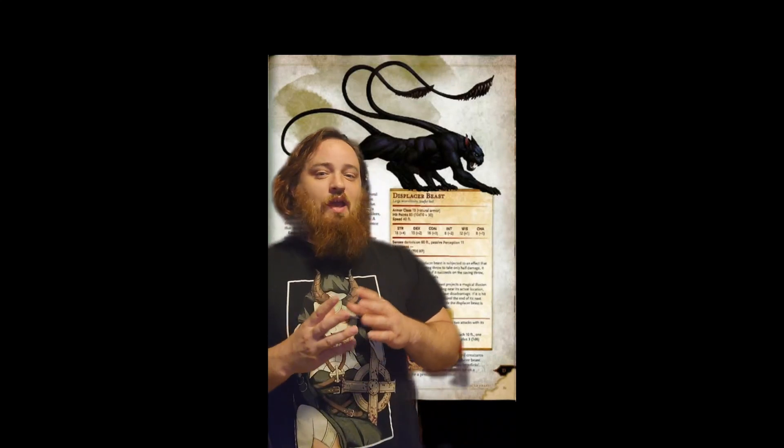On top of its multi-attack with these really nasty looking tentacles, it's got a claw attack, it can bite you. But it's got this ability called Avoidance, which basically says that if they have to roll to take half damage and they succeed on the roll, they take no damage at all. The look on the player's face when they realize their 4th level spell did no damage is just so funny.